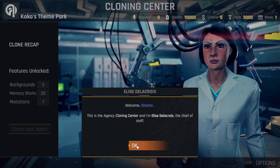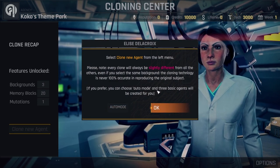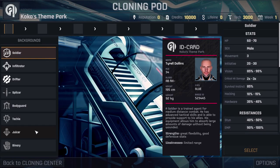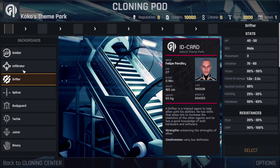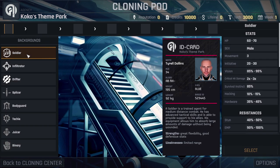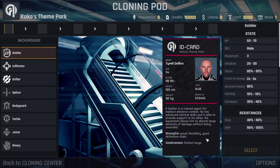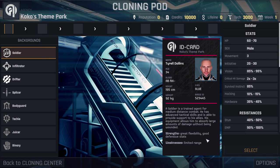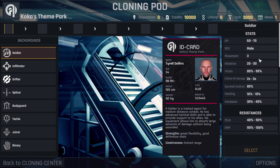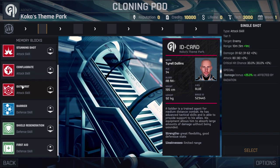This is our headquarters. The head of the cloning center, Elise de la Croix, is the researching lady. Over here we clone new agents — since we just lost all of them we need new ones. We can auto-mod them or make them ourselves. Right now we can only create soldiers, infiltrators, and drifters; the rest require higher rep. A soldier is a trained agent for medium-distance combat with advanced tactical skills, able to support allies and absorb large amounts of damage — great flexibility, good defensive stats, but limited range.